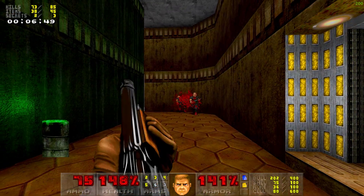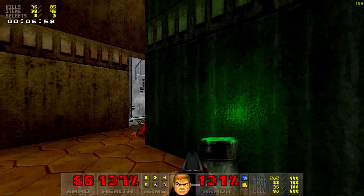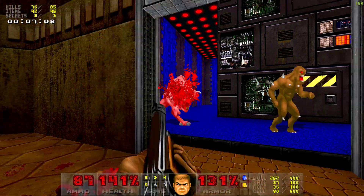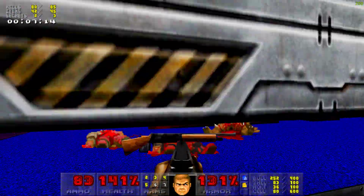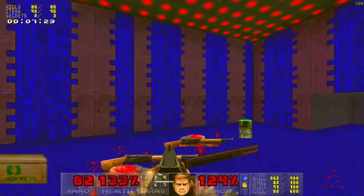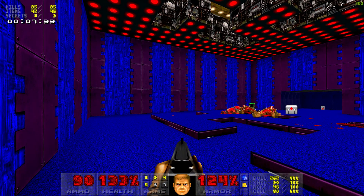What is this? It's an exit. But we don't have all the kills and all the secrets — I don't see it. New area. I like this room. Look at this, everything blue. I like blue color, that's my favorite color.